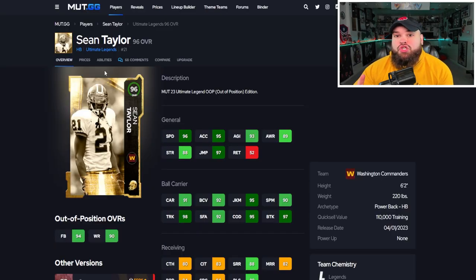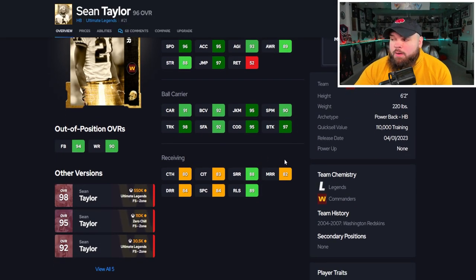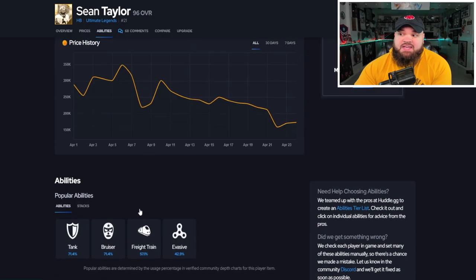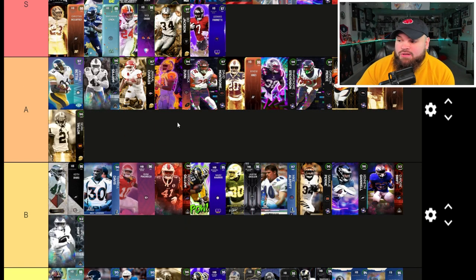Next, out-of-position Sean T at running back: 6'2", 220, power back, 96 speed, 96 acceleration, up to 98 speed with the sugar rush track card. Pretty good ball carrier moves across the board, 88 short route running, 82 medium — he's a receiving threat and well-rounded. He can get 0 AP short and elite, 0 AP bruiser, and 0 AP tank. I'm going to slightly lean A tier — I really like his abilities and he breaks a lot of tackles.